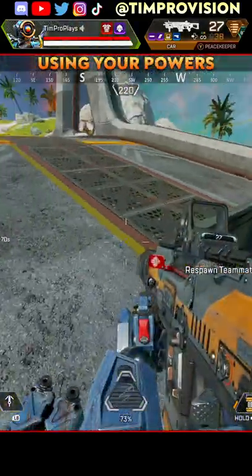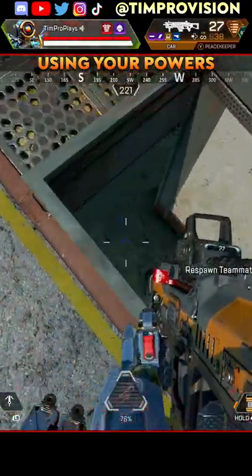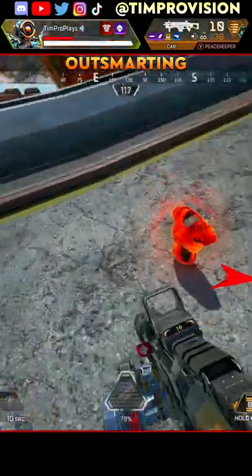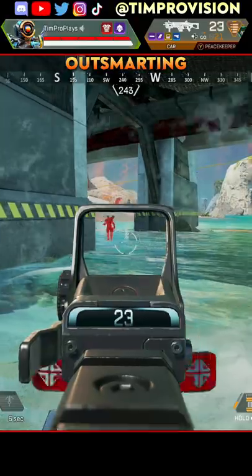I do have the movement advantage against this Fuse, so I pull an armor from a death box to give me a bonus 125 health, which is desperately needed against the Volt. I drop down, get a little damage on the enemy, grapple up quickly, armor swap, and then drop back down from an alternate angle to finish off the Fuse.